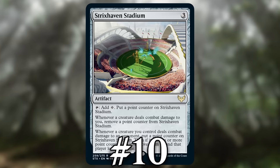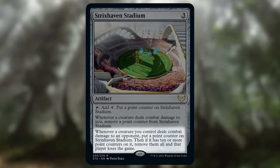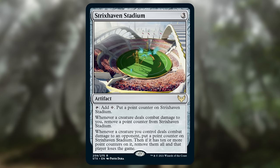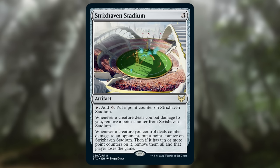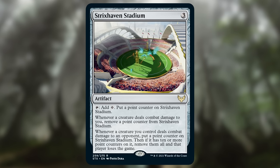Number 10: Strixhaven Stadium. At a glance it looks fairly easy to kill an opponent with a three-mana mana rock — all you need to do is hit your opponent with 10 creatures without taking combat damage yourself. But in practice it's a lot harder. In 60-card formats, Strixhaven Stadium is typically a win-more card. If you manage to hit your opponent with 10 creatures, your opponent is probably just going to die to damage naturally without needing the Stadium.